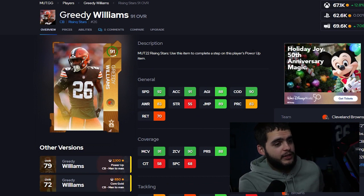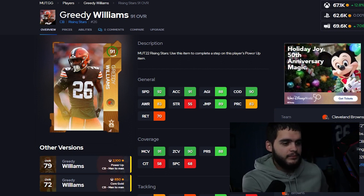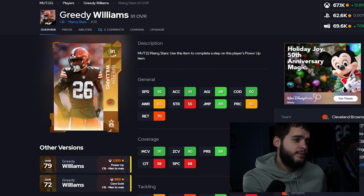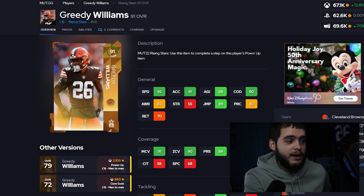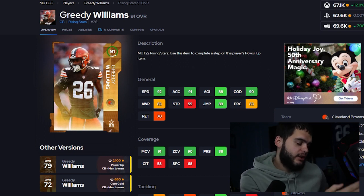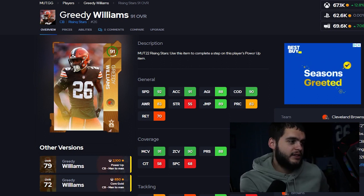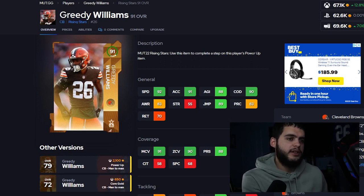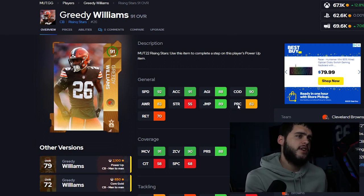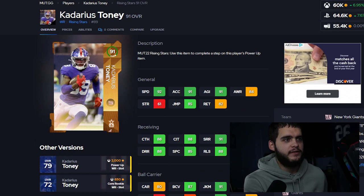Greedy Williams is also a free option — but if you take Tony or Greedy you can't take the other. What's good about Greedy: six foot two big body corner, 93 speed powered up, 92 acceleration, 91 change of direction, 90 jumping, 89 agility, 90 zone and man coverage, and with the right card he gets 90 press. Six foot two with 93 speed is just great for Madden corners. If you don't get the free version, he's only 67k — so consider taking Greedy for free and buying Tony separately.